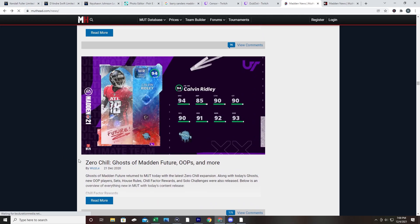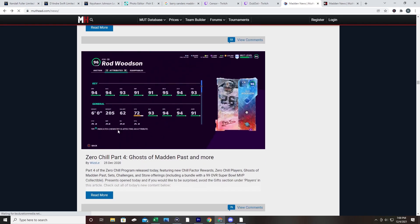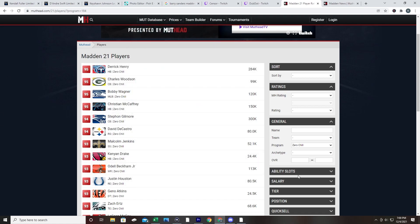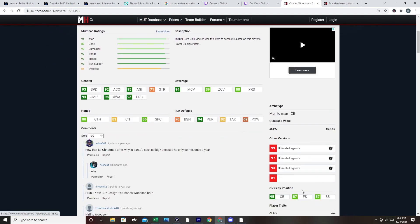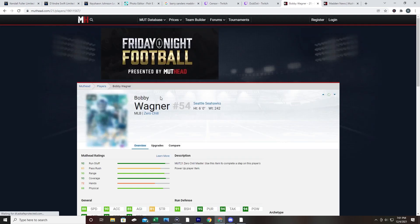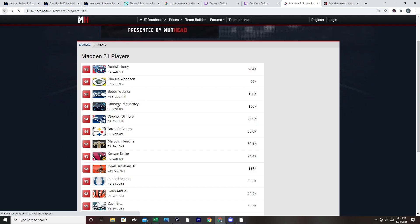You're going to notice Part 1 of Zero Chill is probably the most underwhelming part of the program. It gives us an opportunity to invest basically on day one of the Zero Chill program, because a lot of our investments are actually going to be cards that come out later on in the program. As I go into the Madden 21 players, you're going to notice Zero Chill - Charles Woodson was his first card basically of the year, but a lot of the current day cards were either their first card or second card. You can't really predict those.